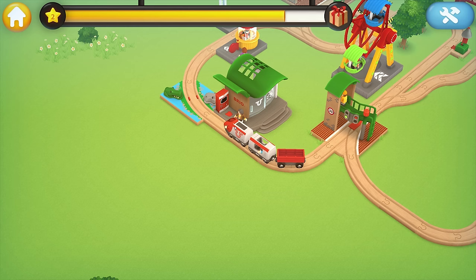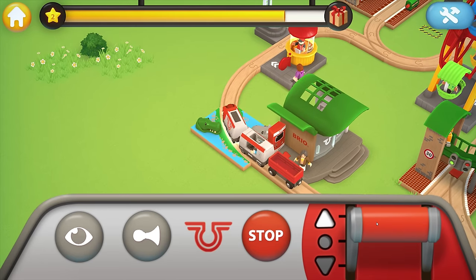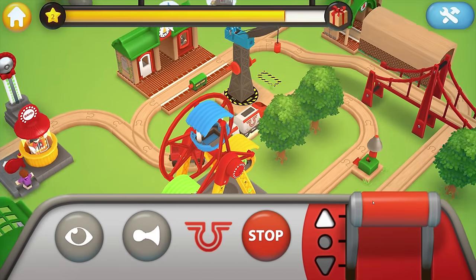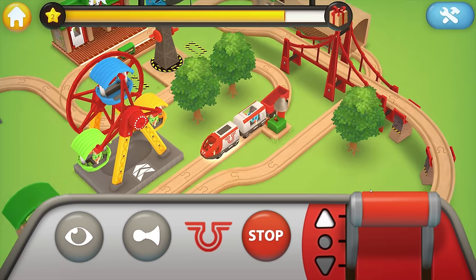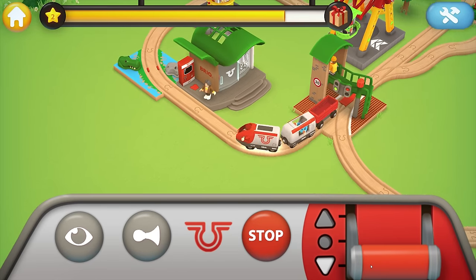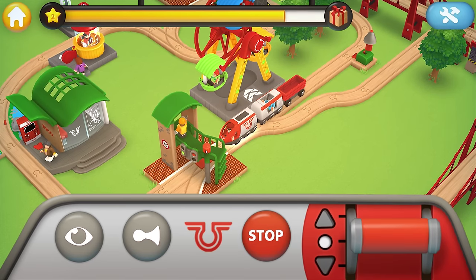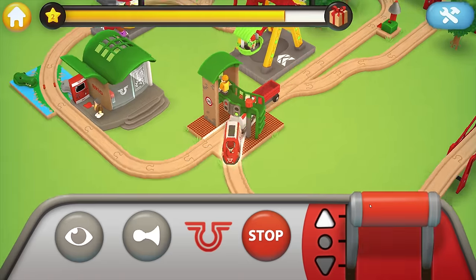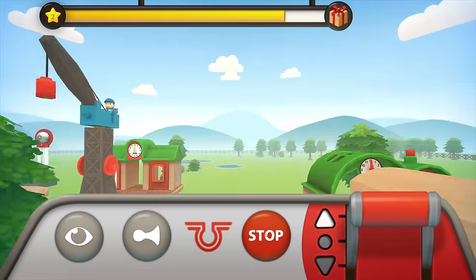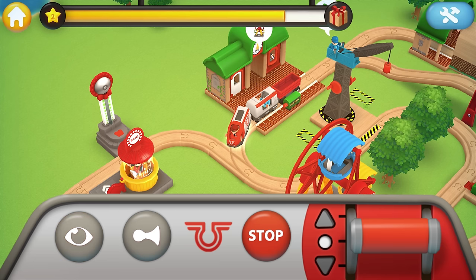Do you want to go get eaten by a crocodile? She's happy, she doesn't want to go anywhere. Let's drop him off somewhere because we need to pick up somebody else — put him in the ferris wheel. Oh, I see someone! This is exposing problems with this track because I cannot easily get over there. You have to turn this thing. Let's do the first-person view — stop, stop, stop!